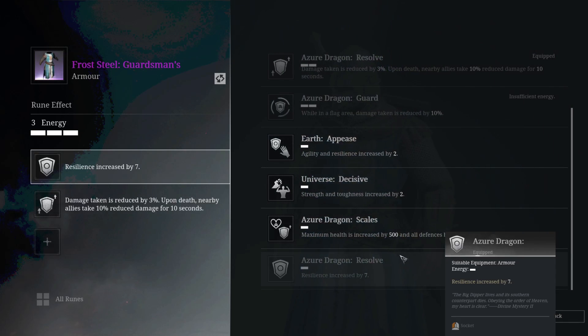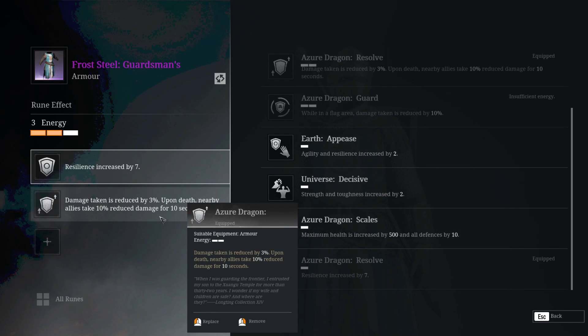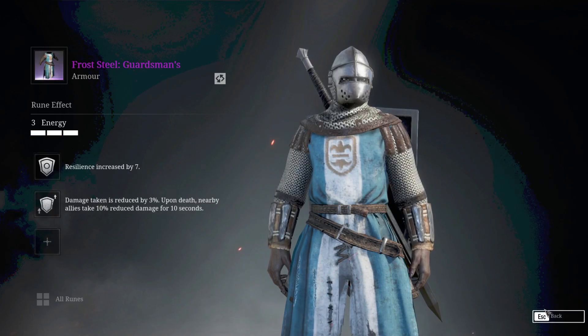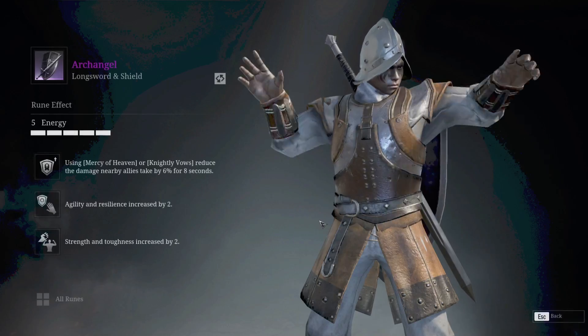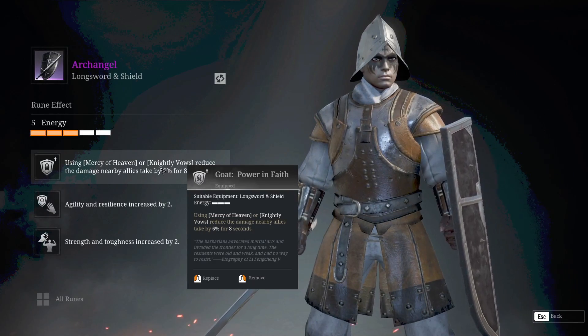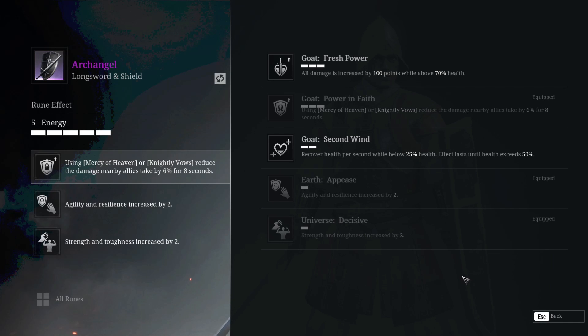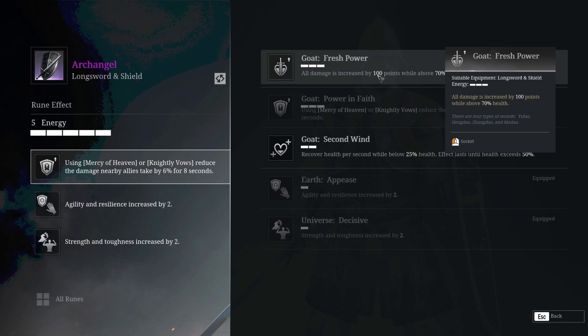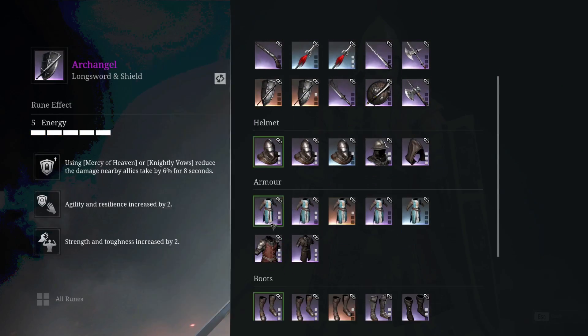Moving to the armor runes — resilience increased by 7, so of course we want more armor as a tanking longsword. Also damage taken is reduced by 3%. So when you take your 6% reduction from your weapon rune, you've got another 3%, you're up to 9%. And if you take something like the frost steels, you're going to have another 8%, so those stack really well for a 17% damage reduction. As you can imagine, that is quite significant. If you're a spank tank, the all damage increased by 100 points is the one for you on that slot.